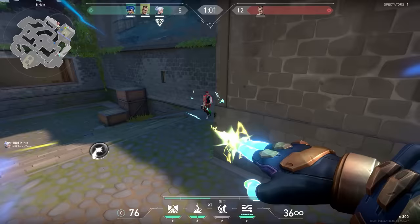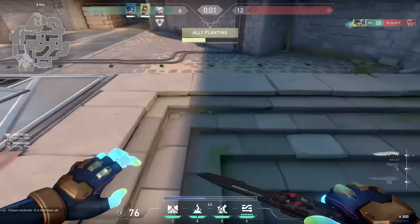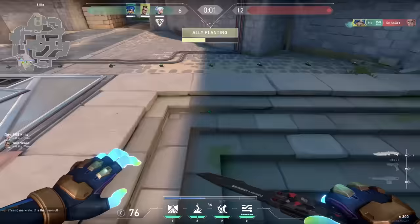If you want to escape Immortal, you have to do everything mentioned in this video and then optimize it to the max: team play, communication, playing off each other, utility — everything optimized and consistent. Big respect for all the Radiant players out there. I hope this video was helpful. Shout out to Dr. Freeze — if you want to see some Immortal Frenzy plays, you can find his channel linked in the description. See you guys in the next one.